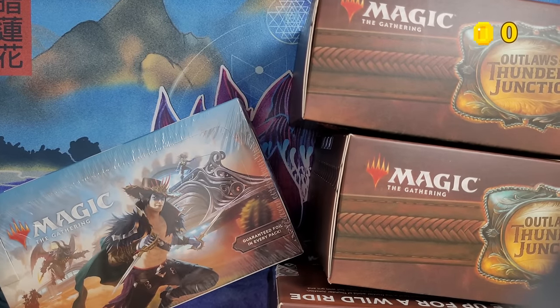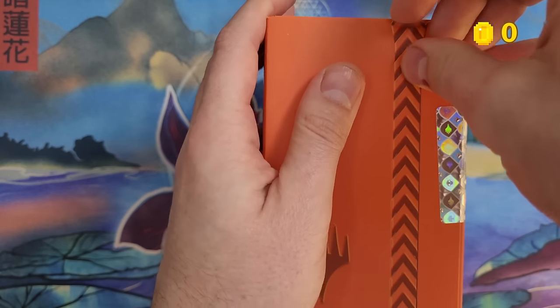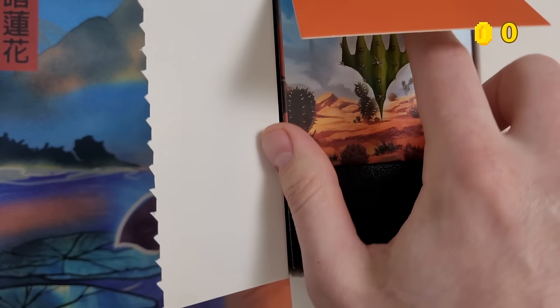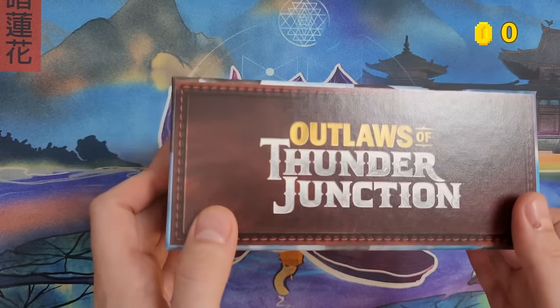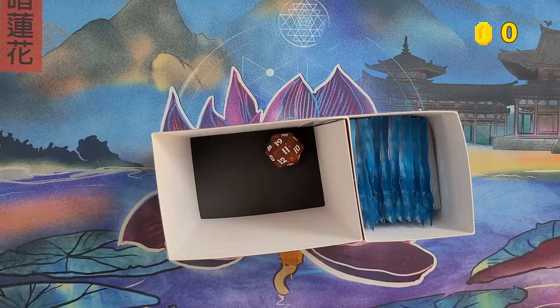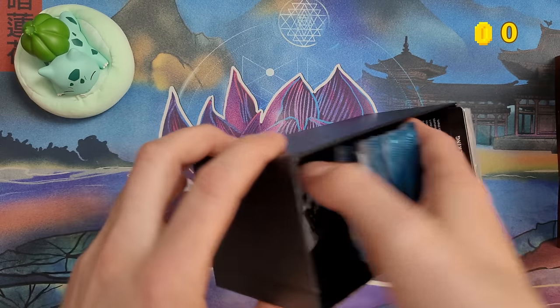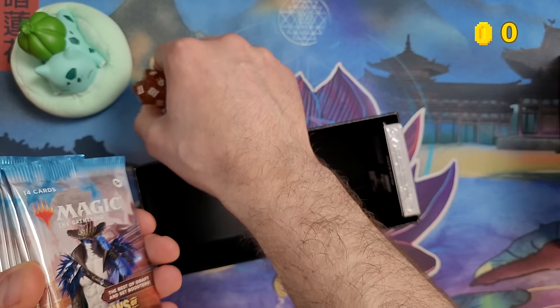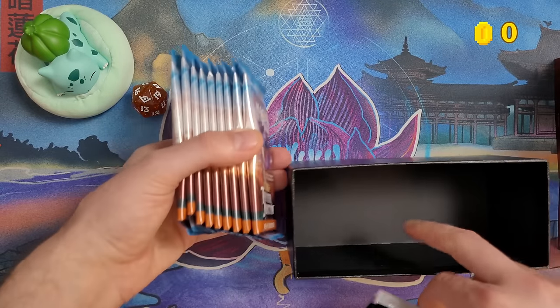I'll compare where you can pull more valuable cards and more rares and mythics — from the play booster box or the three bundles. In the play booster box you get 36 play boosters, while across three bundles you'd get 27 play boosters. That works out to $3.75 per pack in the play booster box versus $4.44 per pack across the bundles.